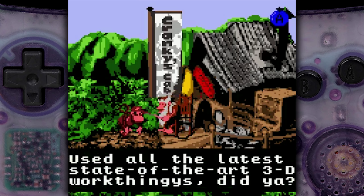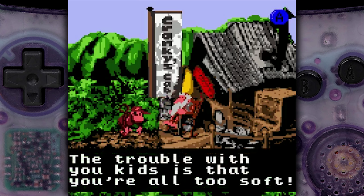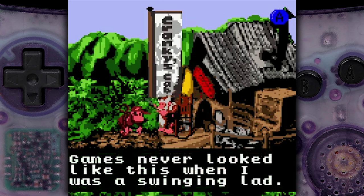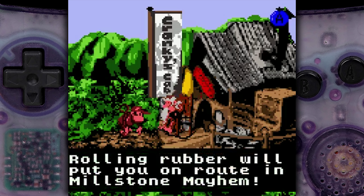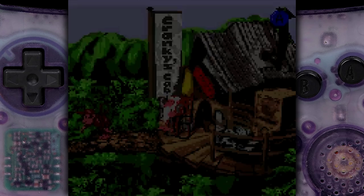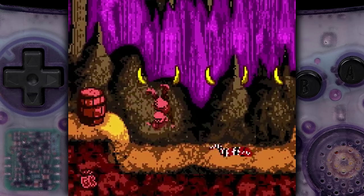Cranky says: 'Use the latest state-of-the-art 3D work things - what the trouble with you kids is that you're all too soft.' It's true, we are soft. 'You wouldn't last two minutes in a real classic game. Games never looked like this when I was a swinging lad.' Well, actually, technically when the original Donkey Kong came out it was 8-bit, and Game Boy Color games are also 8-bit-ish. Roll attack, blah blah blah. You've been a big help, Cranky. This is a great game - I should just straight up let's play this game or stream it.